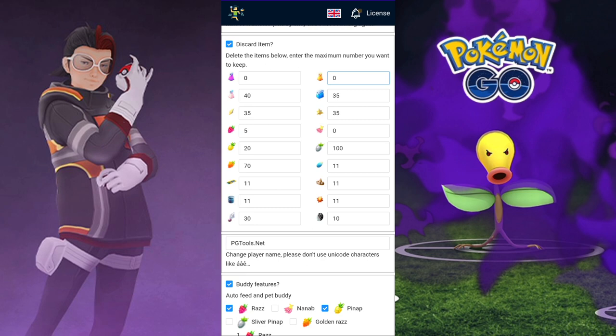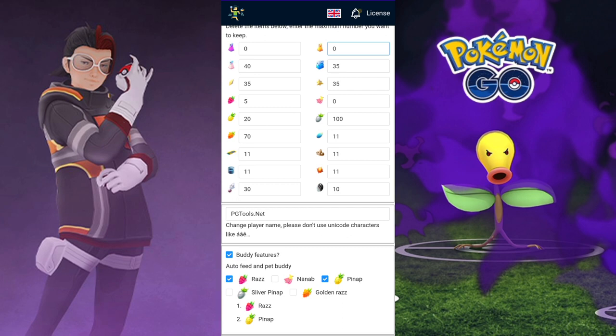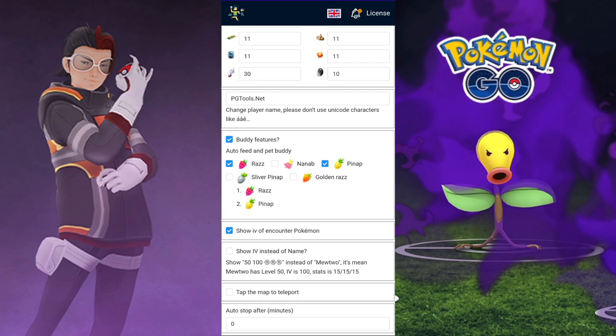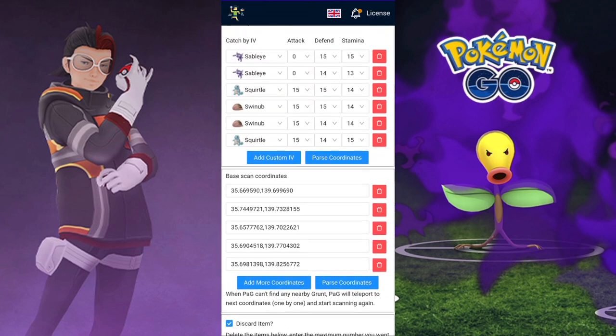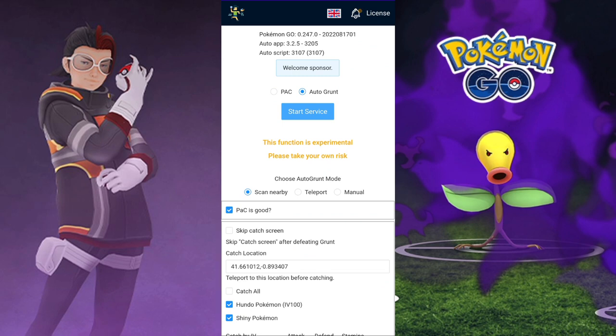There are card items right here — this is useful if you have enough bag space. If you don't want to use it, your bag will fill up really quickly with items. You can also set up the body features and the IVs, all that kind of stuff.